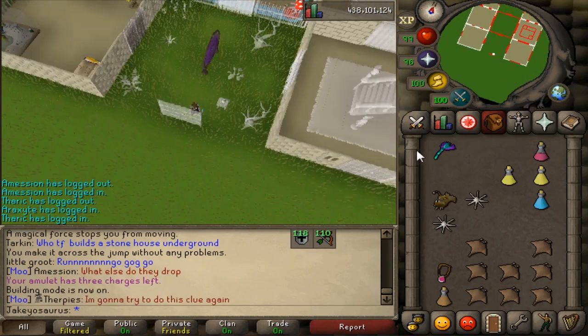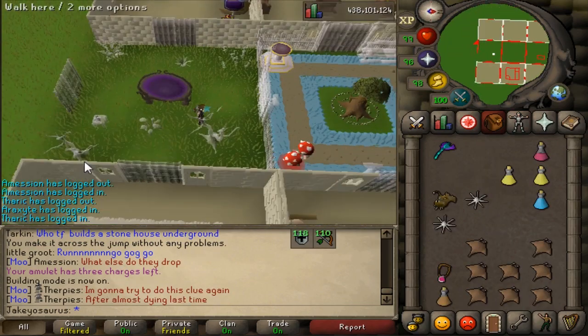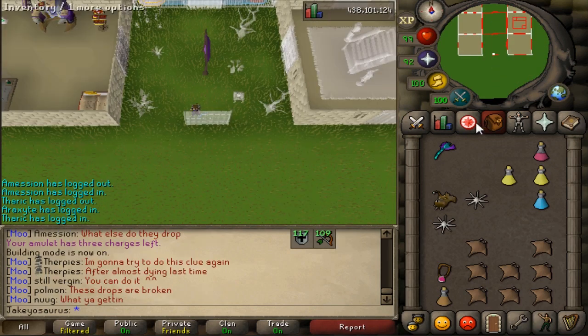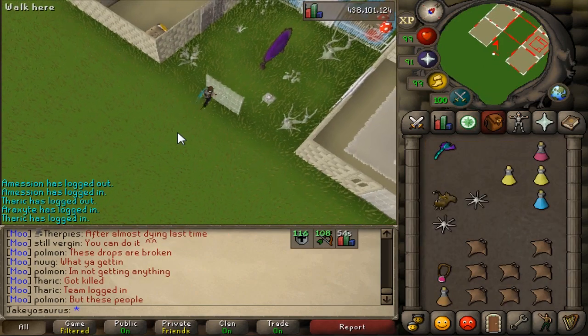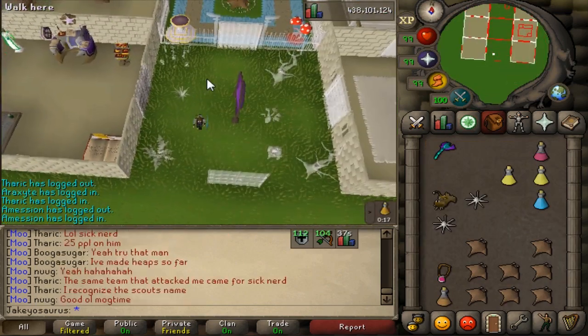What does this obelisk do? It operates roughly the same as the obelisks in the Wilderness - when you use it, it will teleport you to a random obelisk in the Wilderness. But you can't teleport to your house obelisk from the Wilderness ones. If you have all the Wilderness diaries complete, you can choose which obelisk to land at from your house.